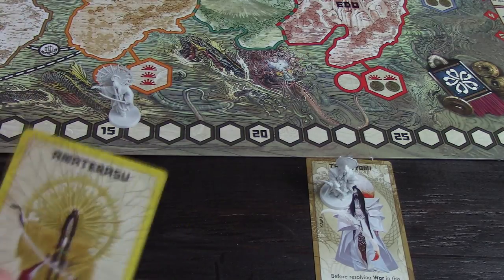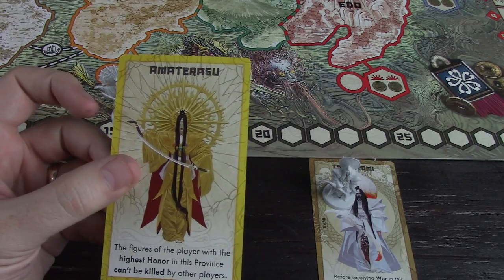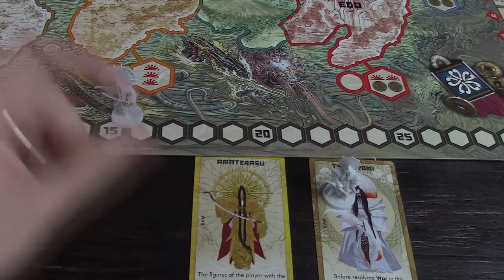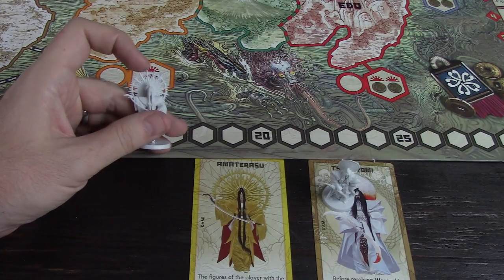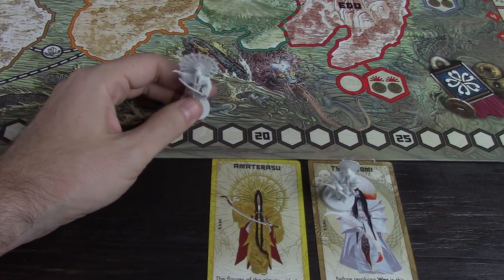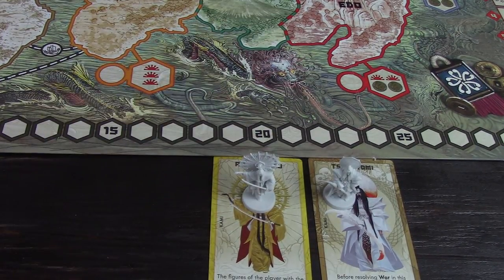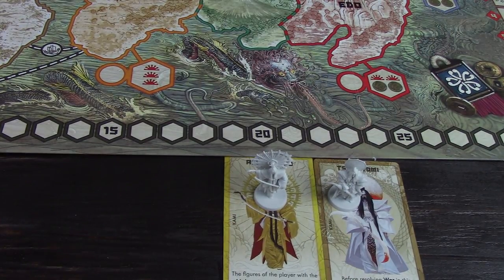Next up is Amaterasu. Amaterasu says: the figures of the player with the highest honor in this province can't be killed by other players. This is huge — they can't be killed for any reason. There are certain monsters in the game that will kill somebody right away at the start of battle. Of course, you could still lose your battle and potentially be killed that way. However, there are certain times where you do want a figure to get killed by another player, like monsters such as the Phoenix that give you victory points when killed. Amaterasu doesn't stop you from committing seppuku, so she basically saves all your guys' lives even if you're going to lose the battle. Very strong.